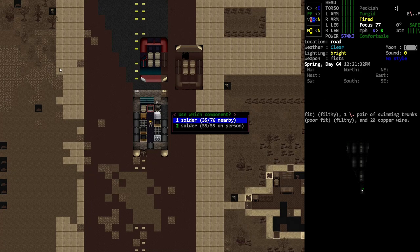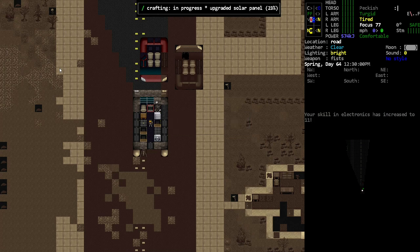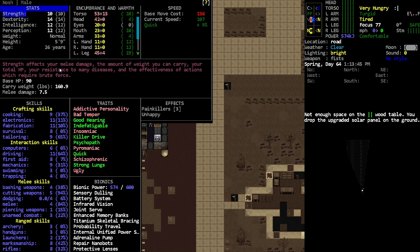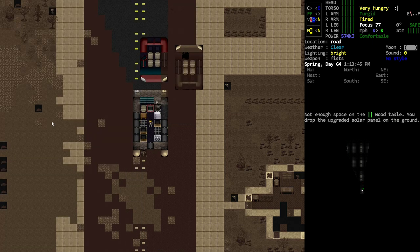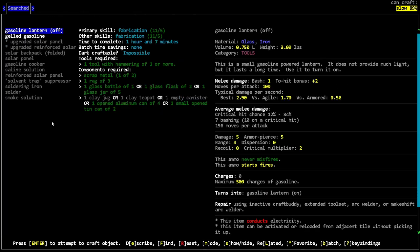Look at that — that's insane. I think our electronics skill might have actually gone up to 11. That might be a legit upgrade. Yeah, it actually is at 11 now. That might mean we have some more options and stuff.